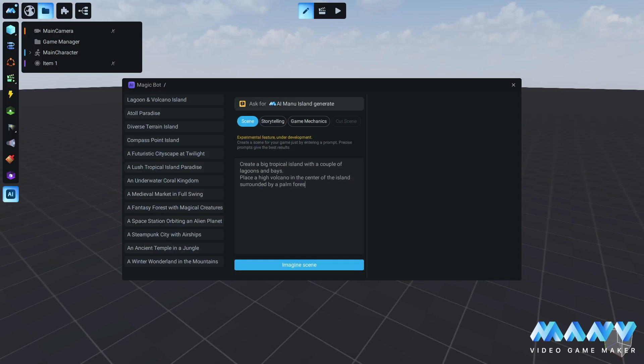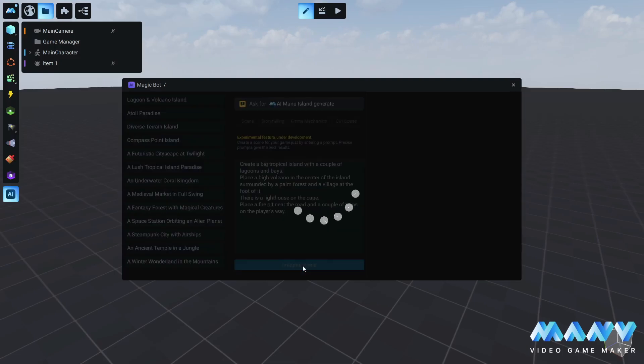Let's ask the magic bot to create a tropical island with a couple of lagoons and bays, a high volcano in the center of the island, a forest, village, and other assets. Just a couple of seconds and voila!